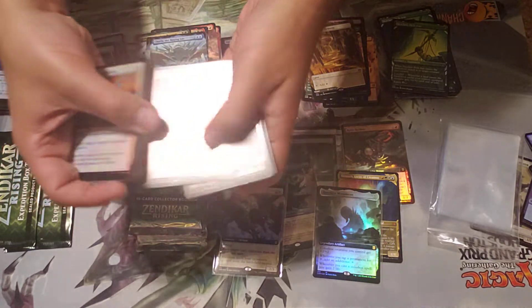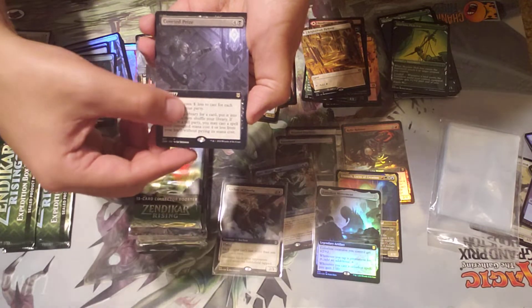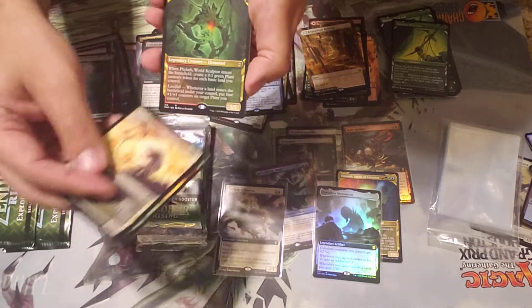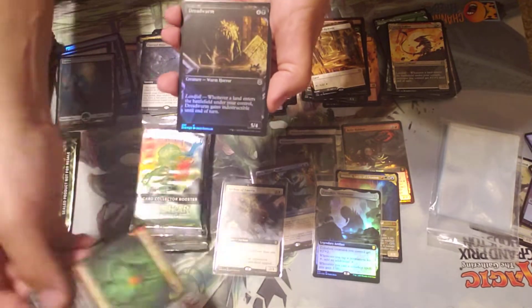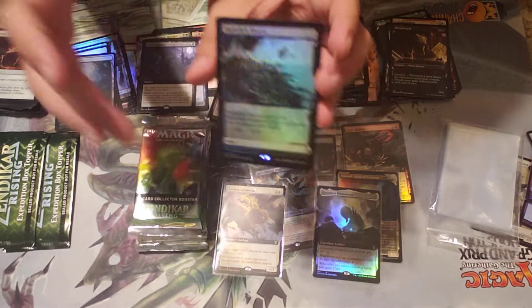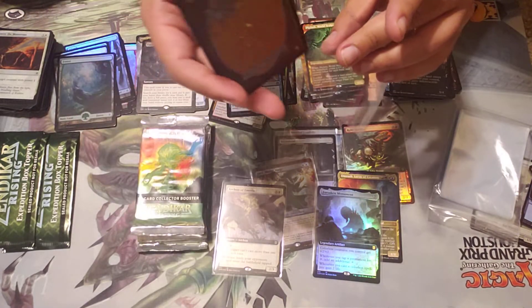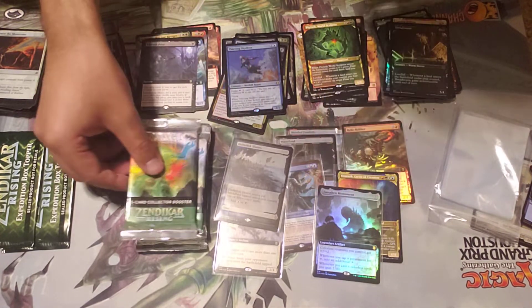Coveted Prize — I like this card, great commander card, I needed that foil copy. And we got an Avenger of Zendikar alternate art. Got another one of these Dreadworms — oh my god, another one! Another expedition — that's three! It's not one of the big ones but number three — wow, this is awesome.